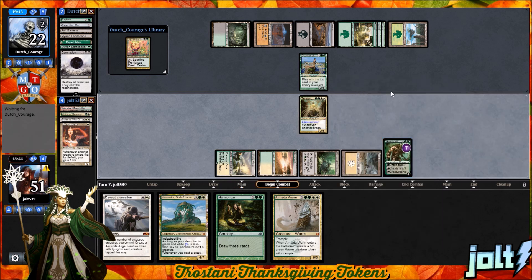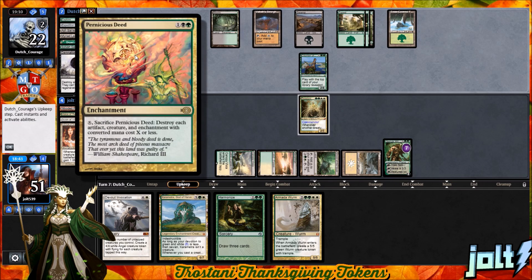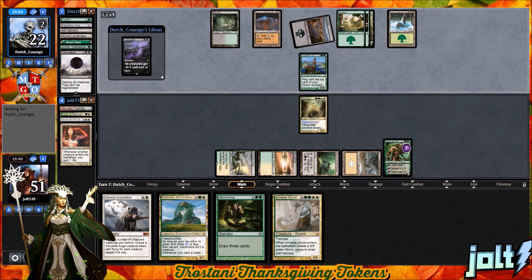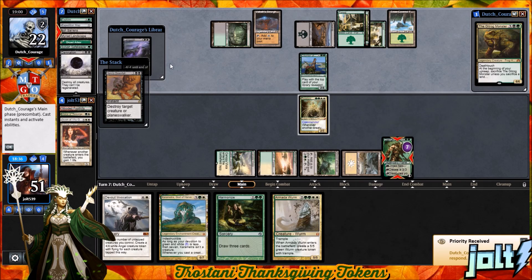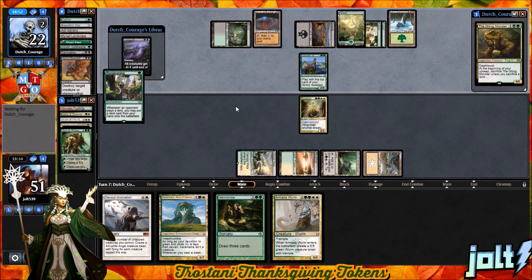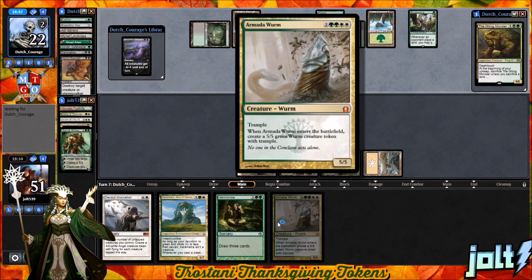We're going to pass the turn because that's going to be a good trade for them. If they get the Deed down, they can sacrifice it and destroy all our tokens. That'll survive the Languish on top of the library, so we'll be in a good spot. The Gitrog Monster pops back up. They'll use their whole turn activating it, and they could draw Hero's Downfall — it's going to take care of Garruk Wildspeaker. If we want to, we can go for Harmonize next turn.